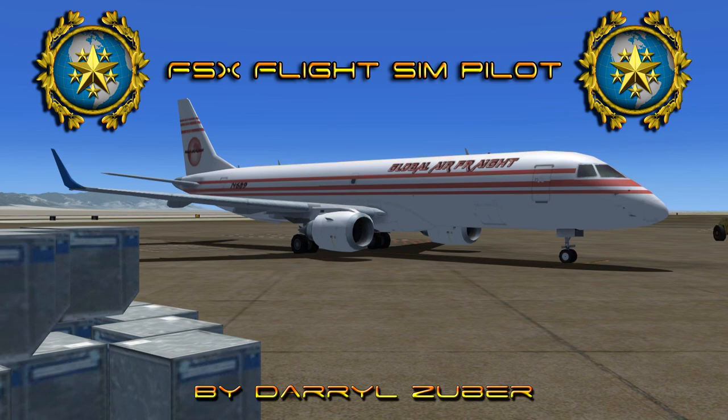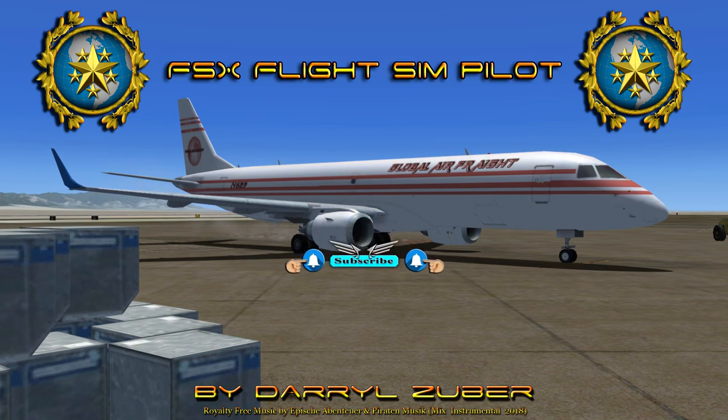Welcome to my Flight Sim Pilot channel, video number 337, landing the EMB 190 at Bergstrom International Airport in Flight Simulator 10. Video produced by Daryl Zuber. Global Airfreight November 689 is departing Las Vegas International Airport, Las Vegas, Nevada, USA, arriving Bergstrom International Airport, Austin, Texas, USA. Royalty-free music by Apish Aventure and Paranin Musique, Mix Instrumental 2018.